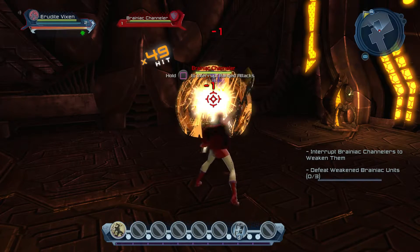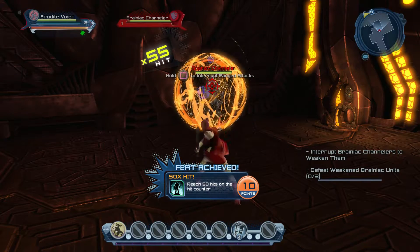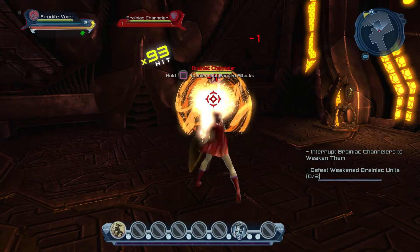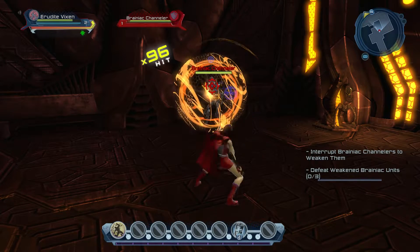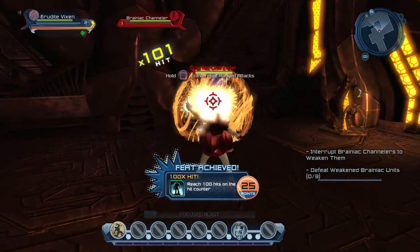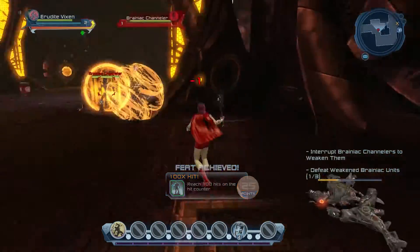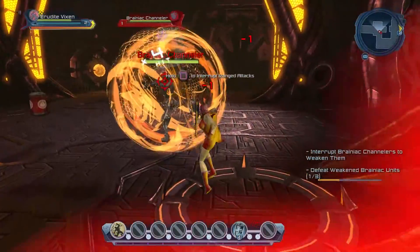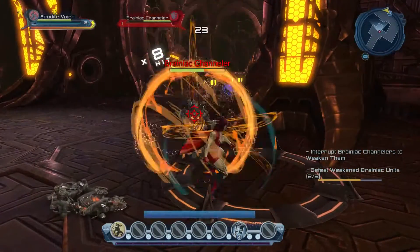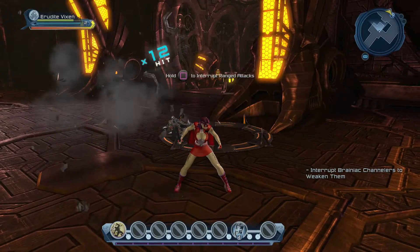No matter what, you can take as long as you want to do this — that enemy is not going to kill you, and even if you're low, you've got a potion or a soda cola. And here I got my 100. This is the easiest way I know to get your 100-hit combo. I don't know of any other way unless you find a guy with a shield or have somebody helping you in duels. Get that 100 feat — that's the most important one because it's probably the one you'll never get otherwise.